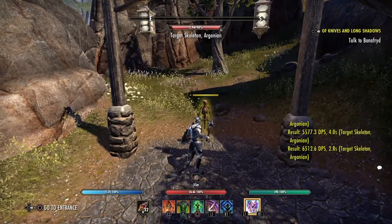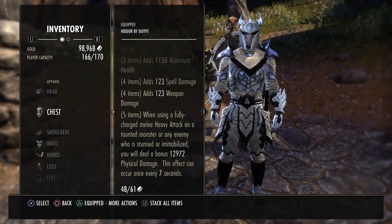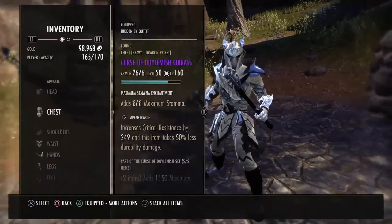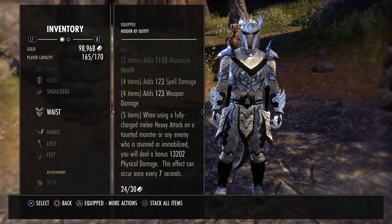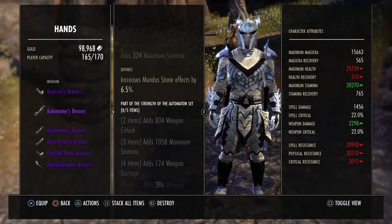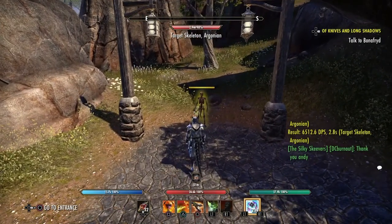If you want to stack and increase the amount of damage from this set, you can do that by changing up your sets. Right now the five-piece bonus is 13,202. If you switch to Strength of the Automaton as your second set, that gives you 386 weapon damage to physical damage abilities, which will buff that up. So there are a few ways you can go with this build.